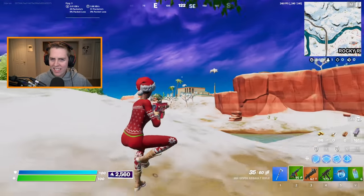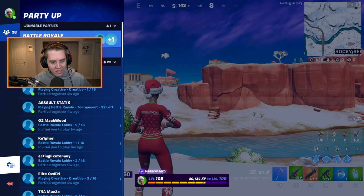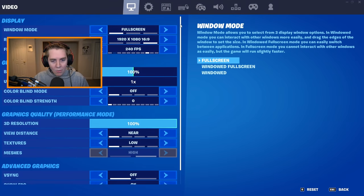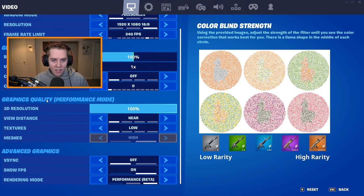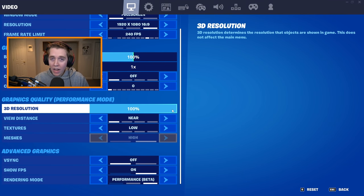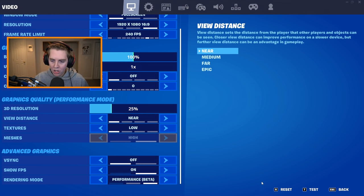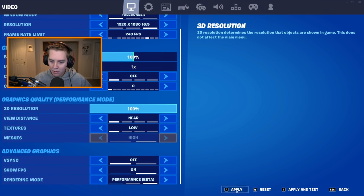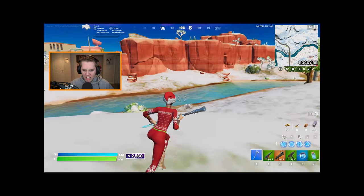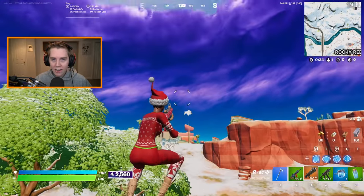I don't know why Epic added it, but I have a fix. Go to your settings, go to graphics quality, and take your 3D resolution from whatever it's at — mine's at 100 — put it down to about 25, hit apply, then go all the way back up to 100% and apply. This should fix some of your issues, especially if your entire game looks blurry. But that's not the best fix.